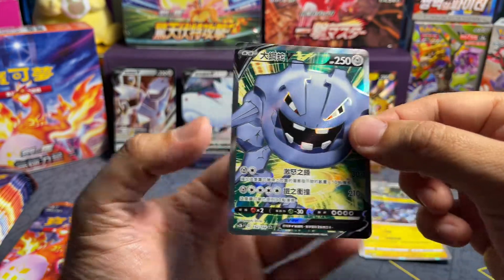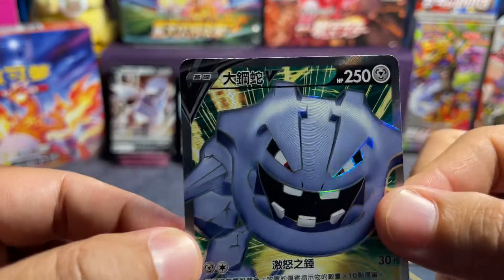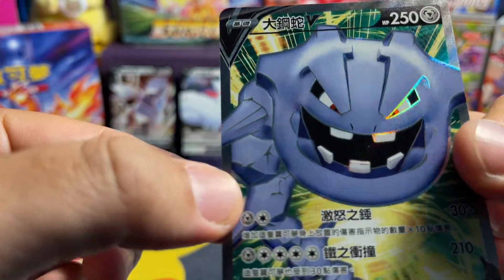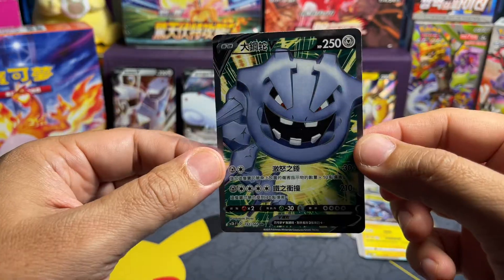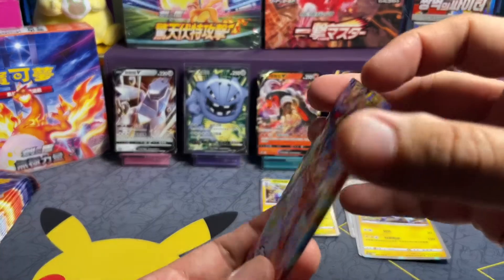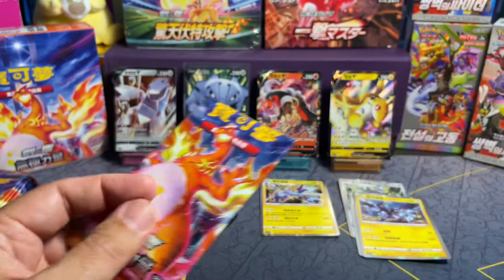All right, so there's your secret rare — your Steelix Full Art V. Unfortunately, there are some print lines or whiting on the top, but that would be your secret rare, your Steelix Full Art V. You can backtrack and check out a lot of the other Asian products we've opened up to get an idea of how the other products work. But anyway, back to this product.